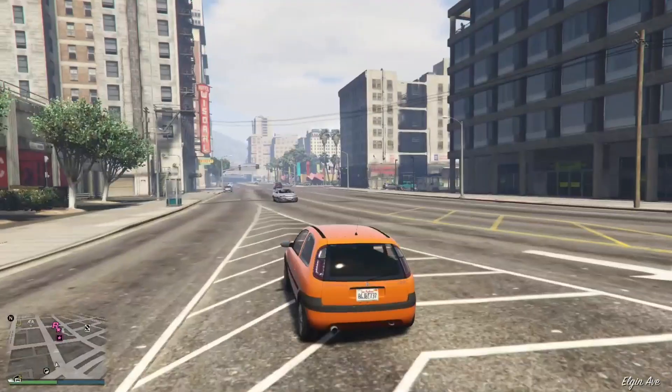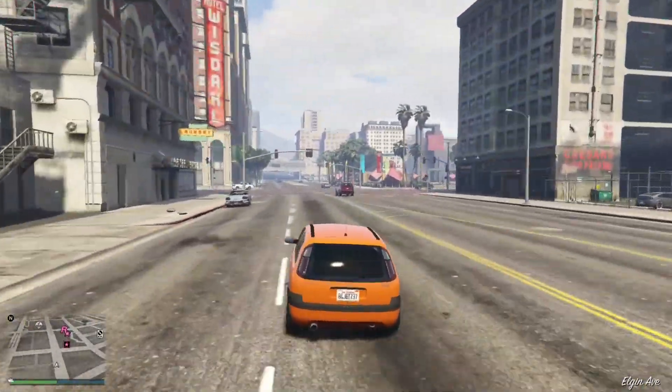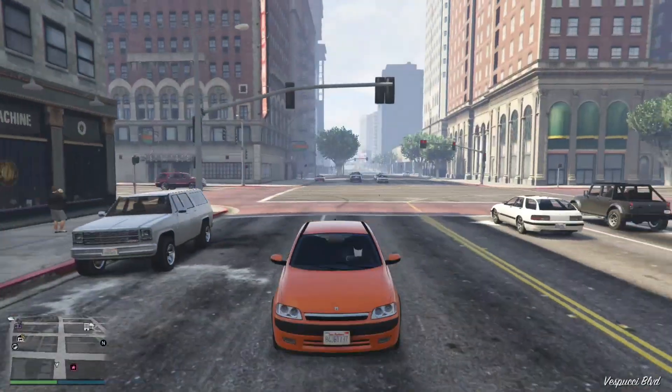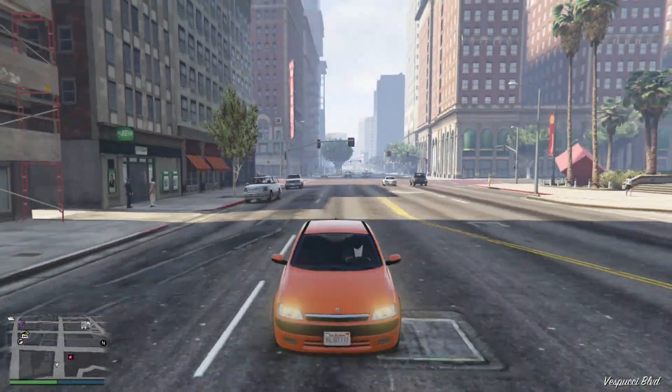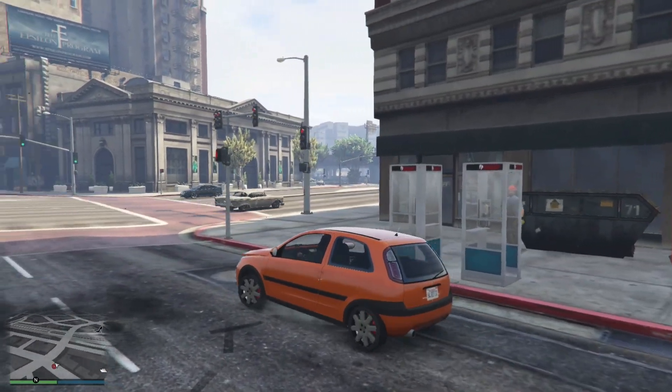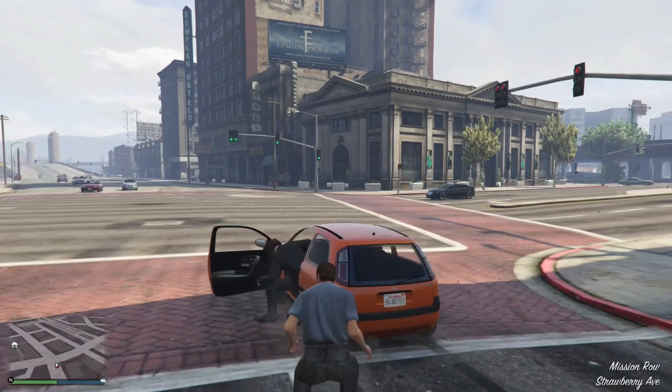The Maxwell Asbo's design is a stark departure from the flashy supercars that often dominate the virtual roads of GTA Online. It's compact, boxy, and unapologetically quirky. The design seems to be inspired by classic British hatchbacks, giving it an unmistakable charm.